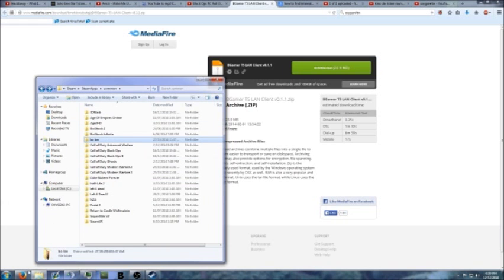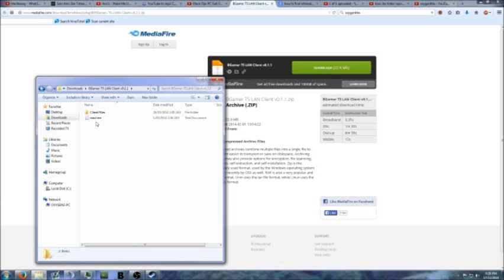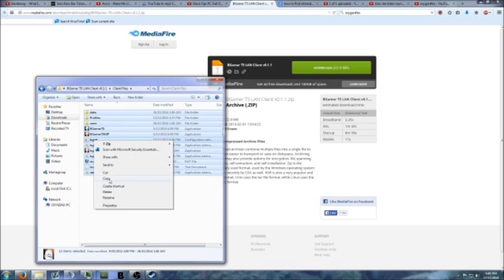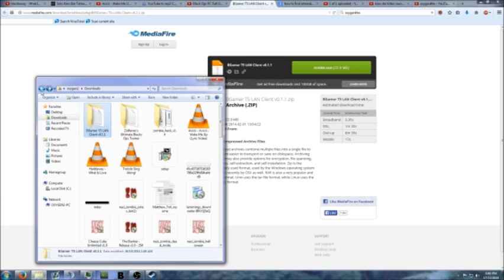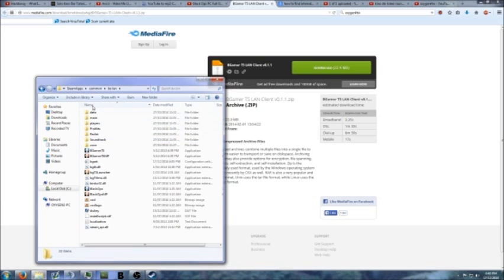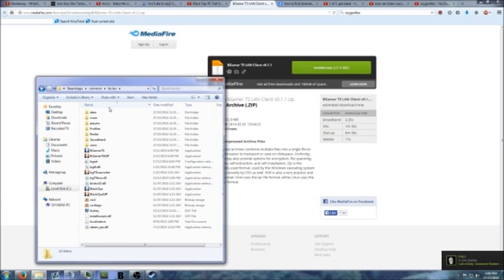Then what you need to do is go back to downloads and copy all of this stuff inside the client files. You copy all of this stuff, go copy, and then paste that back into not the real version — the one you copied — the other version of Black Ops. So you've got two Black Ops folders. You copy that into here, and when it says copy and replace, just always say copy and replace — you want to replace everything that's in there. So then it should look like this.